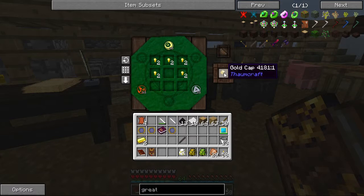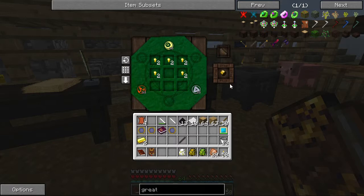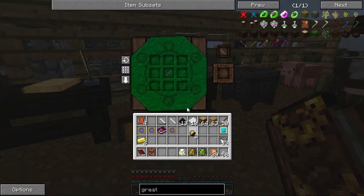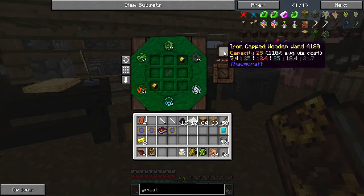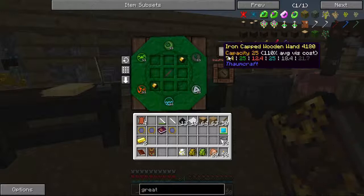I wish it would still show you what your wand's power is. We want two of these caps, and then we need to combine this all together to get a great wand. But now we're insufficient again. I think what this is saying is we need more air - the yellow one - maybe that's why that's flashing. Let's grab our wand.